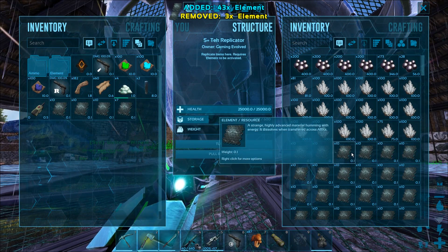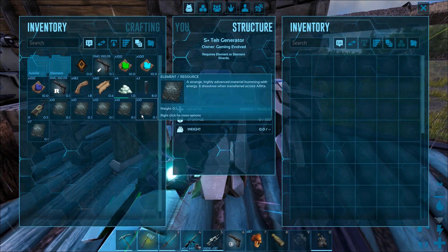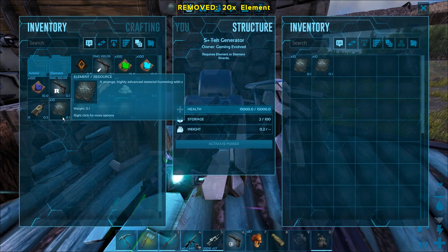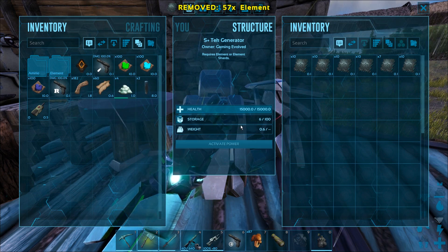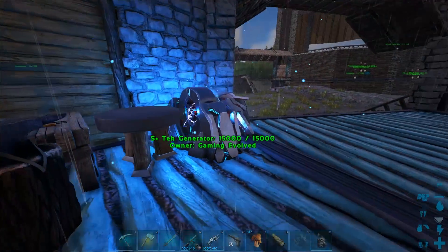So yeah, let's just stick a good bit of this stuff in here because it's gonna be running. What is that - 57 element? That should last for 57 days. That's insane! Activate power.